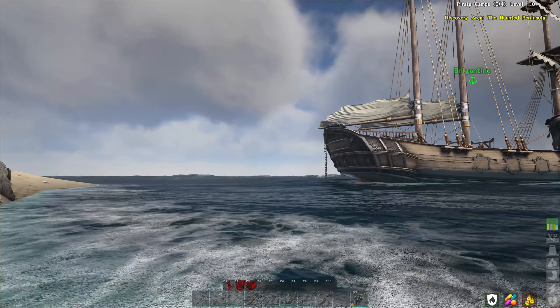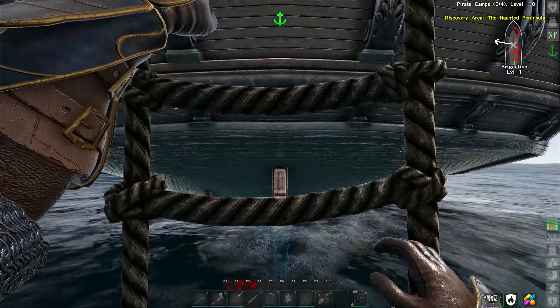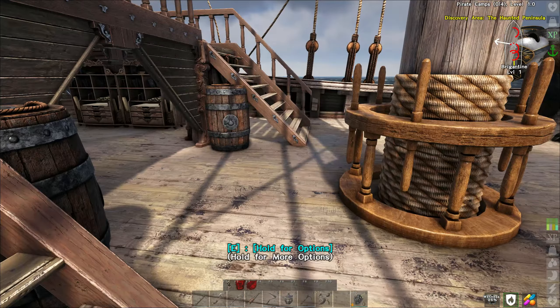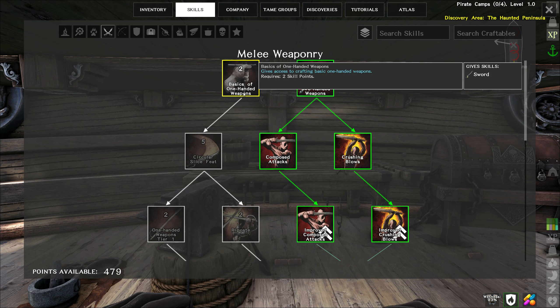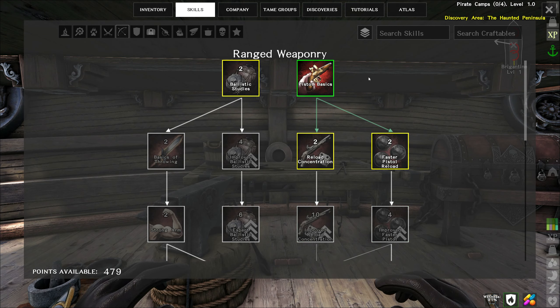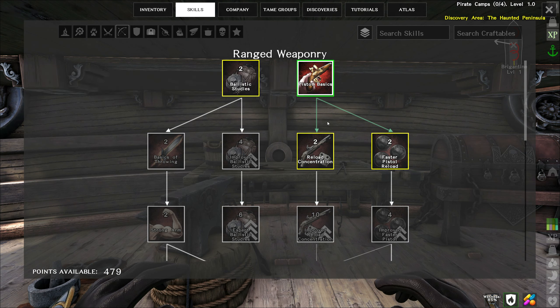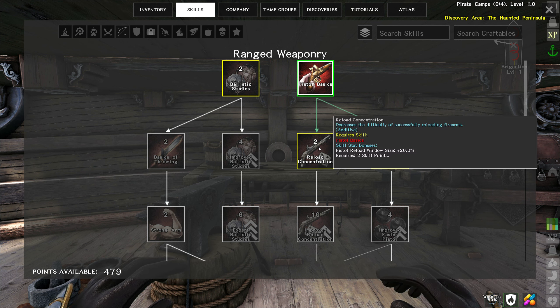Let's get on the boat and take a look at some of these ranged weapons. I think I need to unlock everything. I think we need to do something with gunpowder, and then there's supposed to be dual-wielded pistols, I think. That'll be kind of interesting — I do like pistols and I do like dual-wielded stuff. So let's start off with this — ranged weapons. There's a pistol basics, I think we have that unlocked. So we should have the simple bullet and flintlock unlocked. That's ballistic studies — that's for bows and spears, not really worried about the bows too much. So reload concentration — I think there's like a mini-game we have to play for reloading.